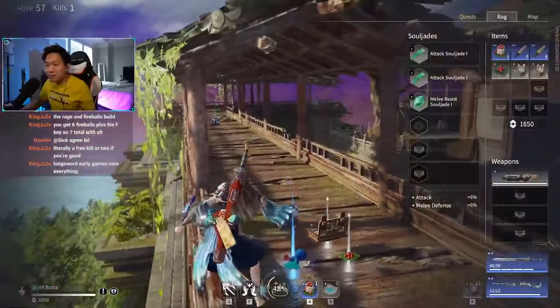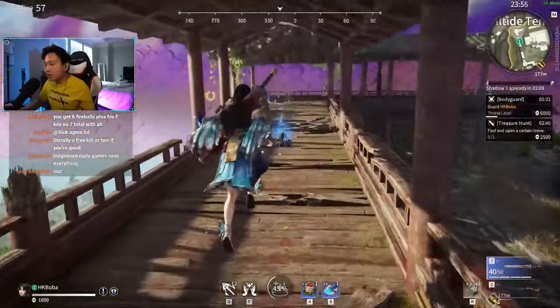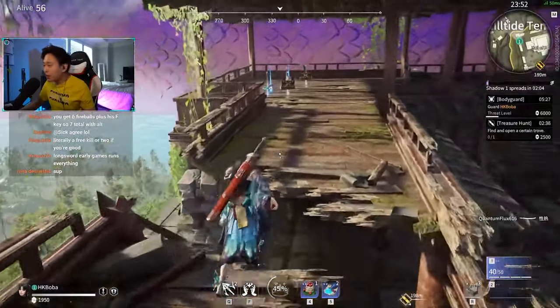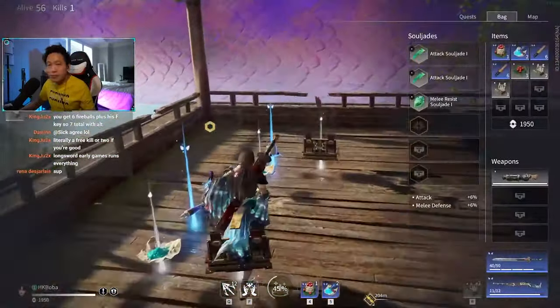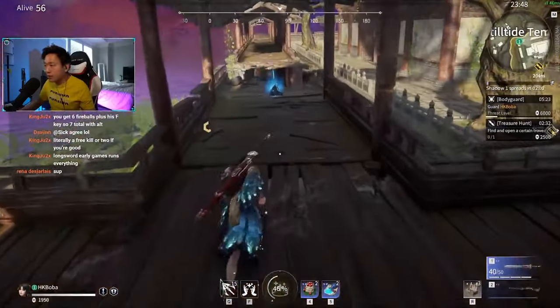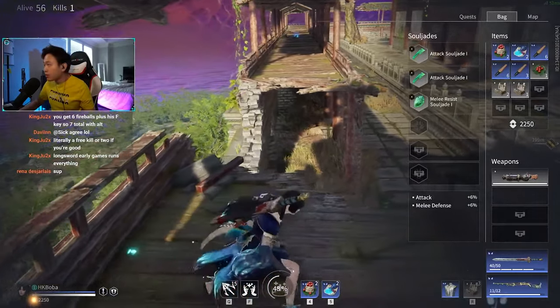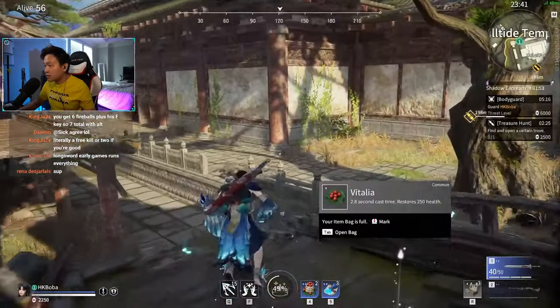Longsword is pretty nuts early game, for sure. I think later on you don't get fast enough damage in a short amount of time though. But early game, absolutely. Yo, what is up Rina? Blue armor, nice. Ready to fight, let's go.